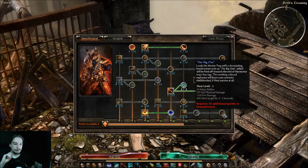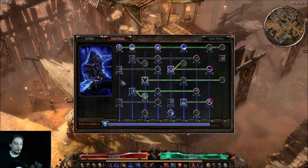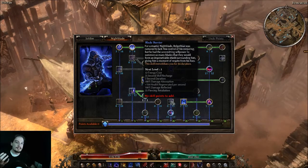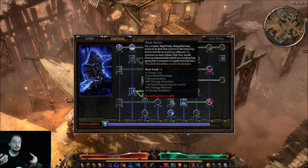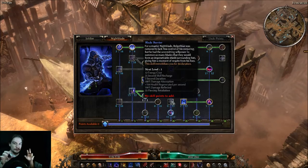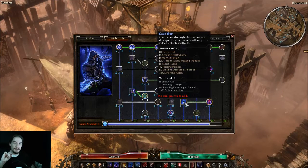Next up, the Blademaster classes — Night Blade and Soldier. For Night Blade one-point wonders, the real wonder would be Blade Barrier. It's like Mirror of Erocts: you pop it when you're about to incur pain, get a three-second shield, and then heal for a lot. I'm not using it on this character because he has so many abilities already, but I do recommend Blade Barrier as a one-point wonder for Night Blades.